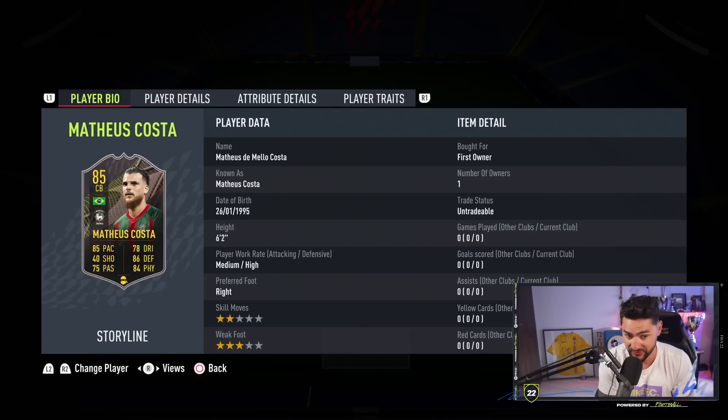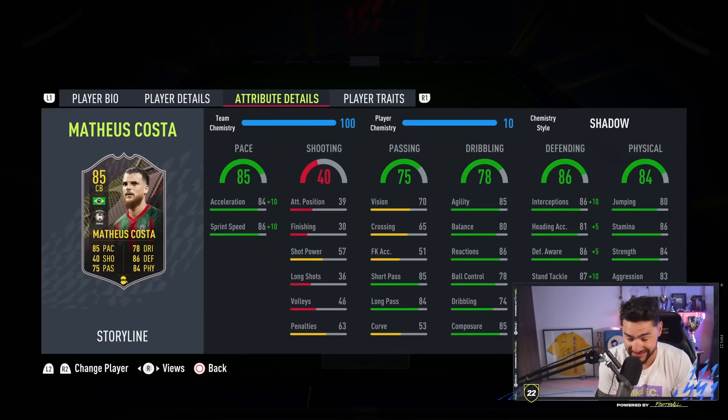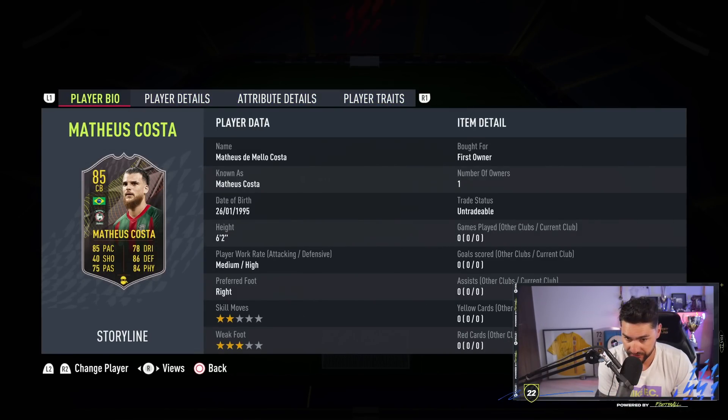Combine that with the 85 pace, you might get a deadly, deadly card. With a Shadow chemistry style, acceleration goes up to 94 and sprint speed to 96. His defending: interceptions 96, standing tackle 97, sliding tackle 99. Strength 84, aggression 83, stamina 86. And fortunately, no player traits.